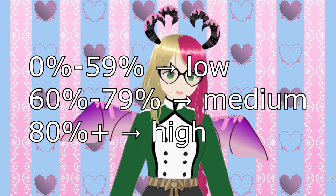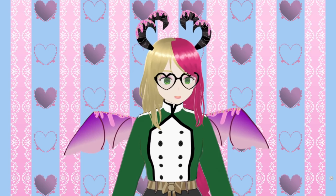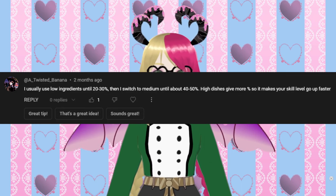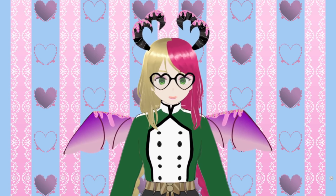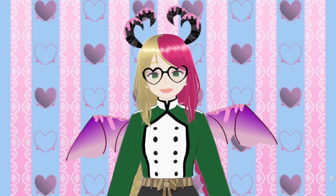The way I'd always been taught to cook in this game is: use low-quality until 60%, medium until 80%, then switch to high — I call it the 60/80 method. However, YouTube user arandombanana520 suggested doing 30% and 50% instead. I ran a little experiment testing this — link in the iCard — and the 30/50 method is way faster. I like it a lot more, honestly.